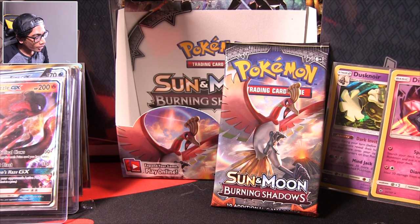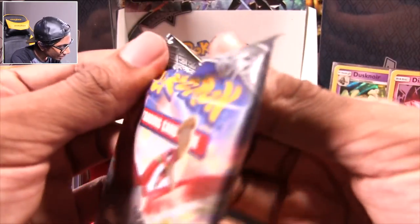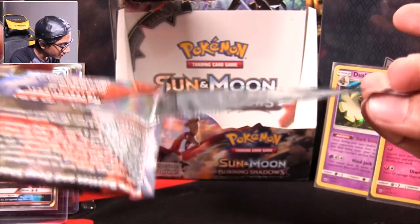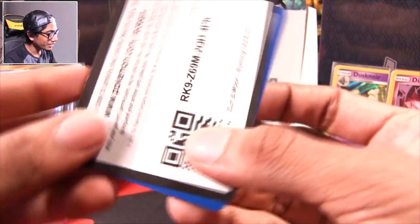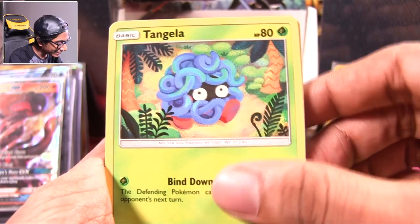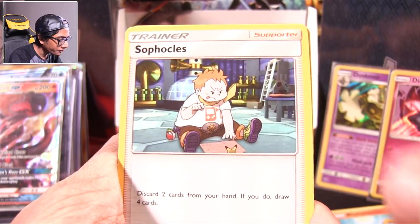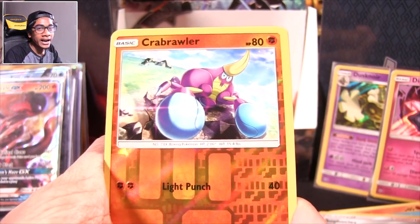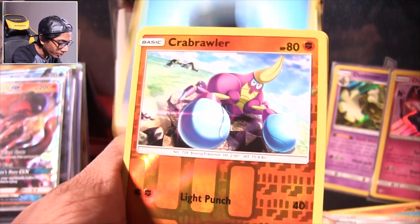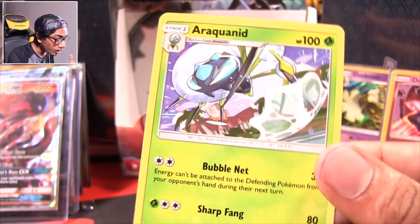We're down to our last pack and it's a Ho-Oh. The one card we want is Necrozma and we're clearly not going to get it. Sun and Moon Burning Shadows, the Ho-Oh pack — let's see what we get. This is it, this is an advertisement right here. It's not going to be something good — it never works out like that. Misty, are you in this pack? God damn it, Misty's here. Noibat, Natu, Tangela, Rhyhorn, Riolu, Solrock, the divine Solrock of Alola. Ribombee, Sophocles. There's a nasty energy — no! Ariados. Whatever the hell.